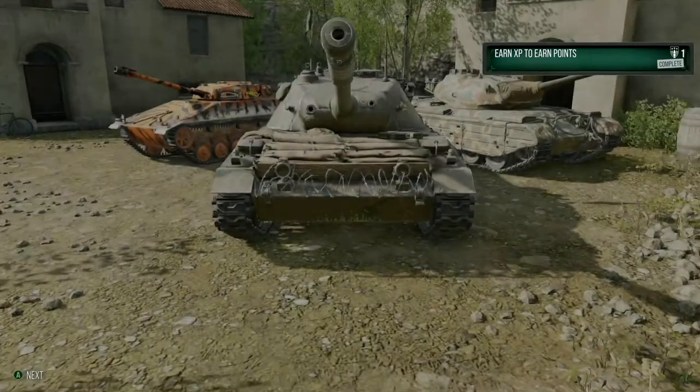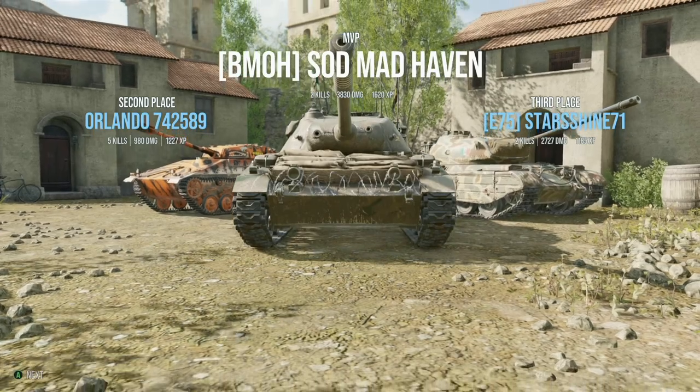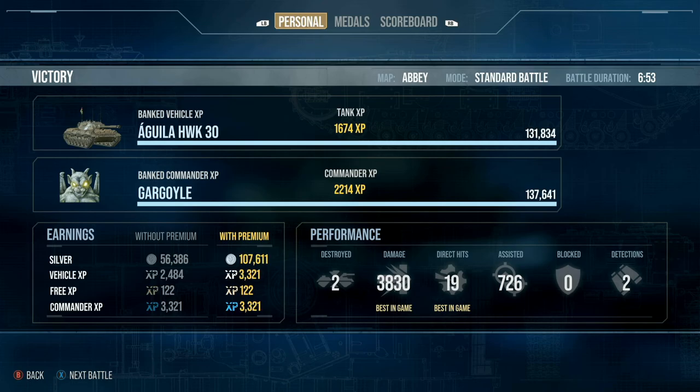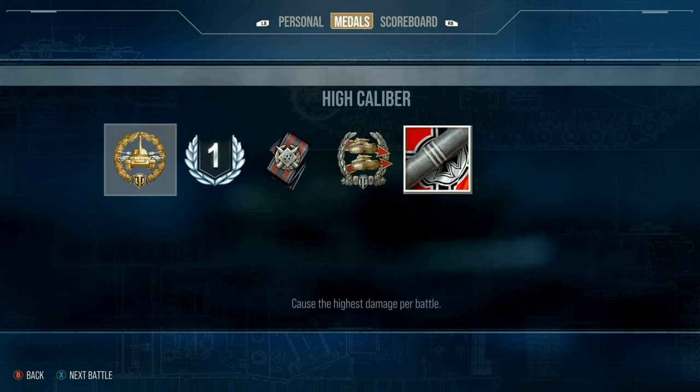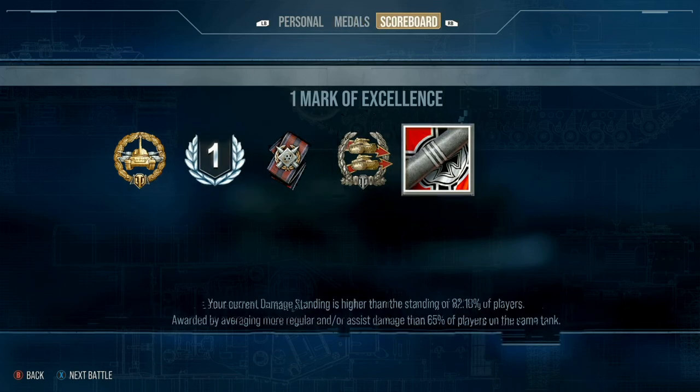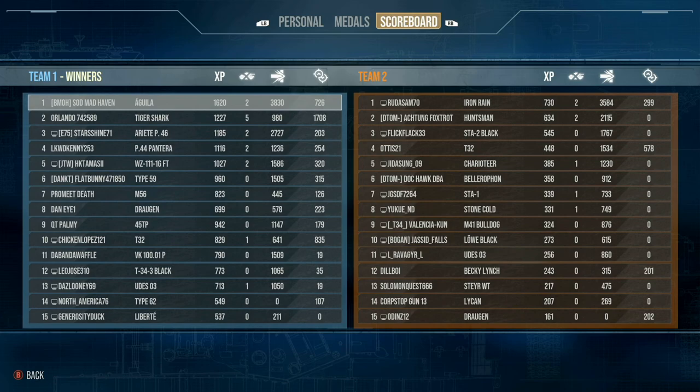The Aguel match turned out extremely good — 3,830 damage dealt, a total of 1,620 experience, putting us at the top of the board, along with 726 assisted damage, a High Caliber medal, a First Class, and getting ready to get the second mark back. With the way matchmaking's been going, we've been losing and gaining marks left and right — it's been a complete pain.